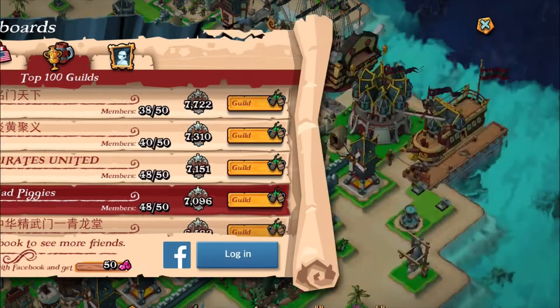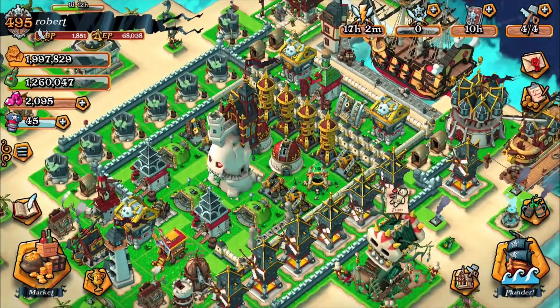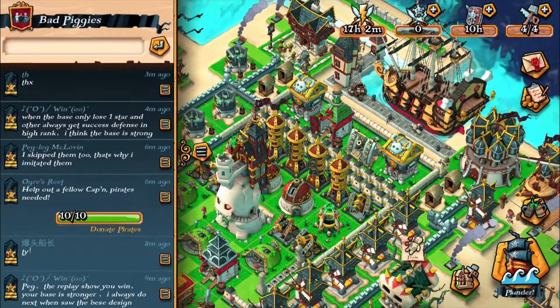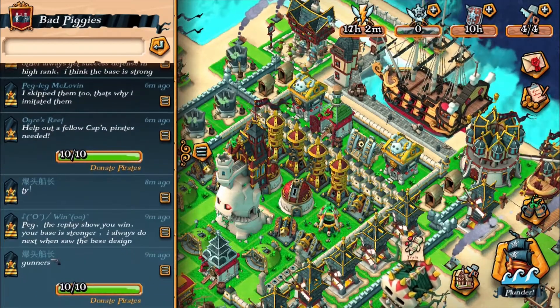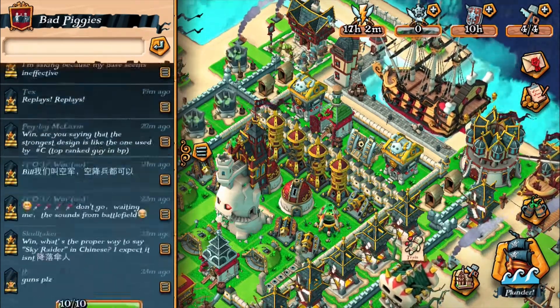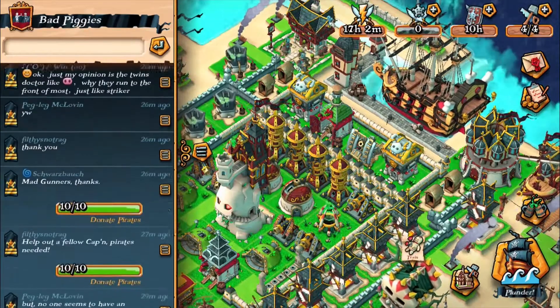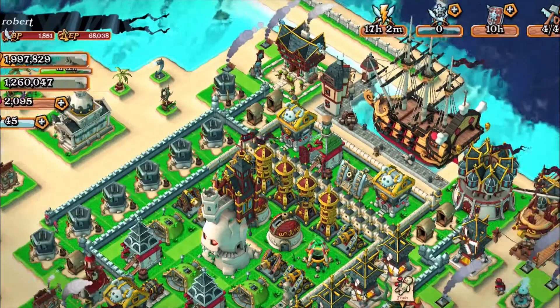This update 1.8 called Guild Rumbles includes a team aspect to the game. Not only are we able to actually donate troops to our team members, there are now 64 messages saved up as well, so there's a lot more messages that we can read through if there's a backlog. Let's check out the main feature — the guild rumbles.